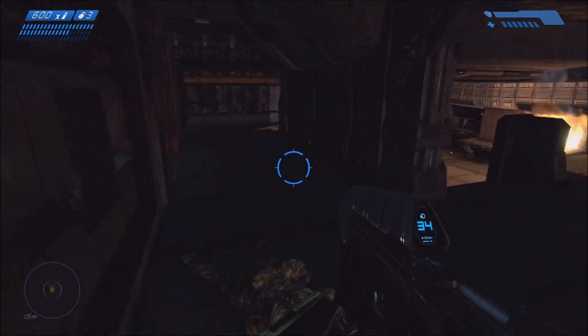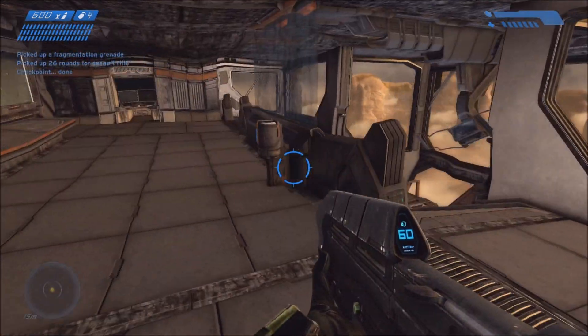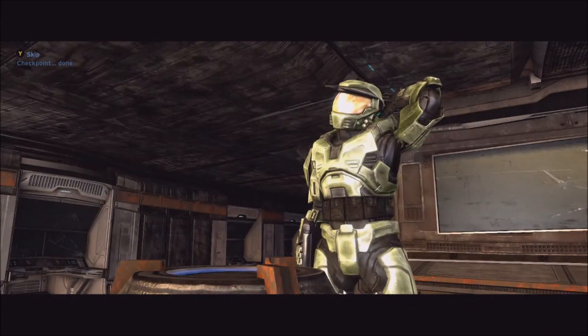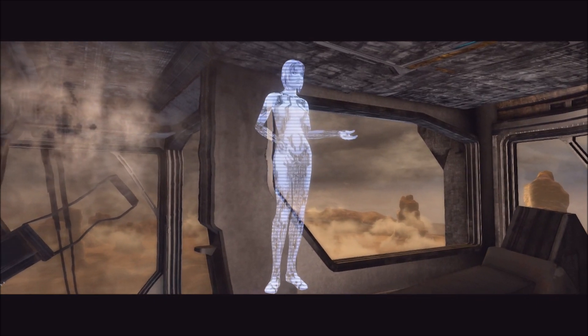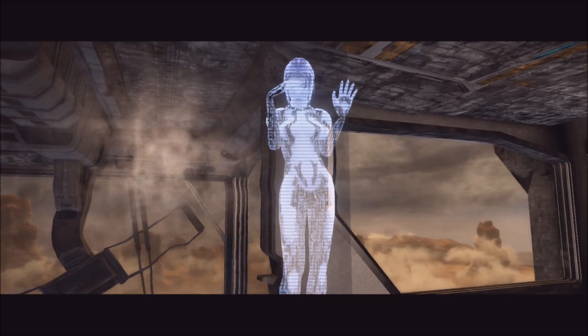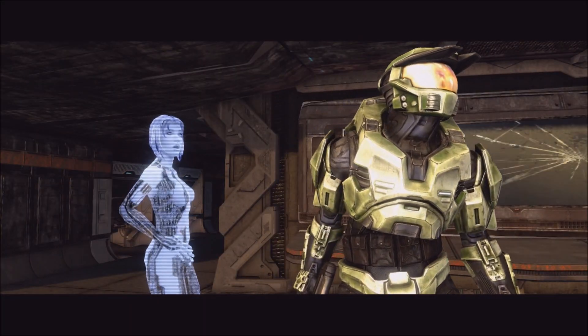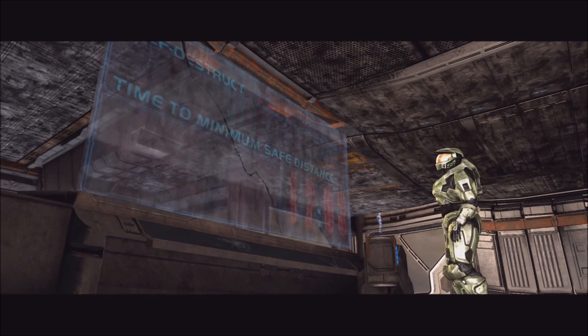I need you to update the control systems. The terminal is located next to the main view screen. Alright. I leave home for a few days and look what happens. This won't take long. There — that should give us enough time to make it to a lifeboat and put some distance between ourselves and Halo before the detonation.